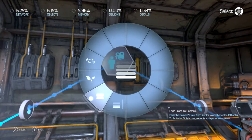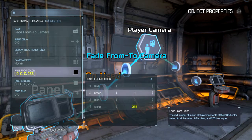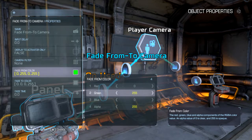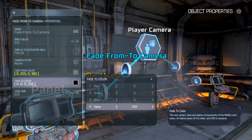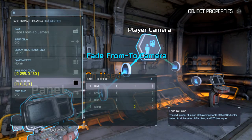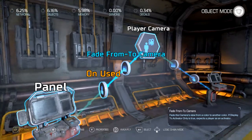Now let me show you the other feature: fade from to camera. Remember that color we did earlier? We're going to go ahead and set that up — alpha down to about 180 again. And with this second one, let the alpha down to zero. All zeros here will turn the screen back to normal. Let me make that about a second. Display to activator only.